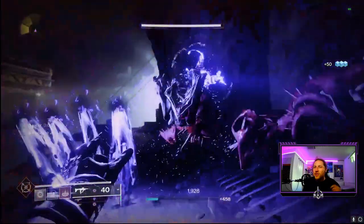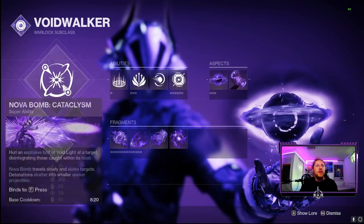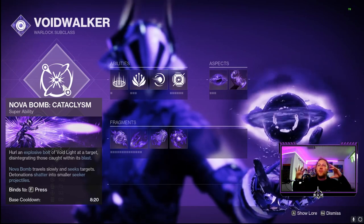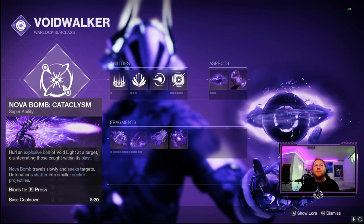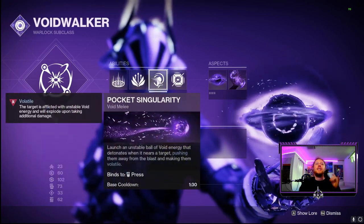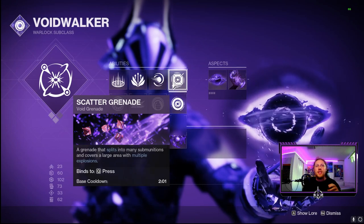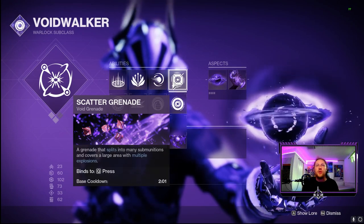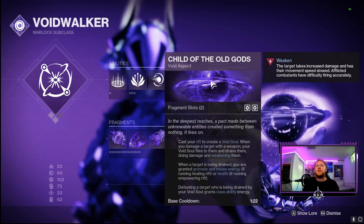This is a little throwback to Void 3.0 on our Warlock using those Nothing Manacles to get some scatter grenade spam. For our subclass we're using Nova Bomb: Cataclysmic for extra DPS and void projectile tracking against beefier enemies, mini-bosses, champions, and bosses. We're running Healing Rift, Balance Glide, and Pocket Singularity. The build is built around scatter grenades that split into sub-munitions and cover a large area, and Nothing Manacles gives us two charges.